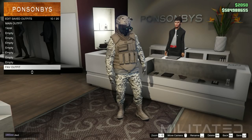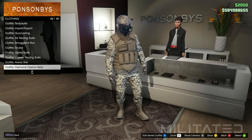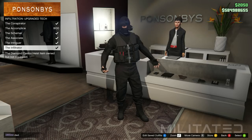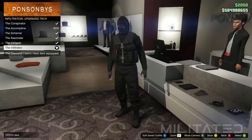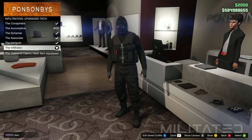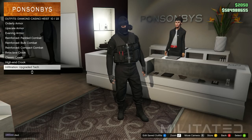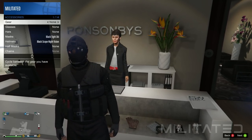Back out and go into the diamond casino heist category of the outfit section. Go into infiltration upgraded tech and purchase the outfit called the infiltrator. This is the outfit we're going to use to transfer the pouches, but first we need to get rid of the vest. Unfortunately the vest is not compatible with the firefighter tank, which is why we're removing it and replacing it with the standard armor.